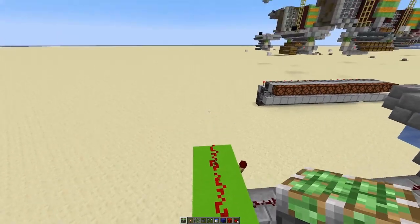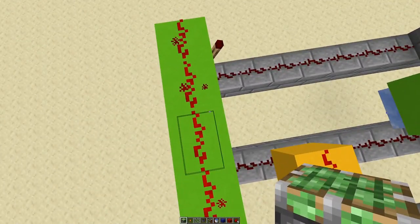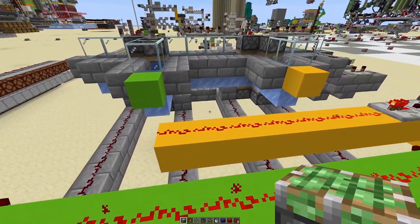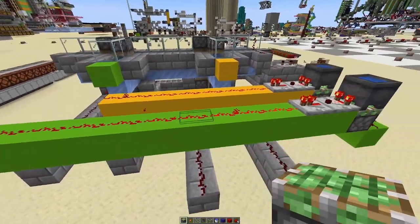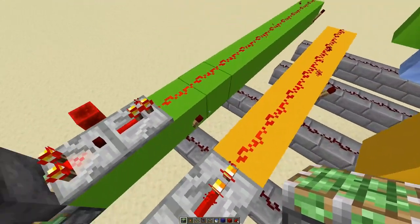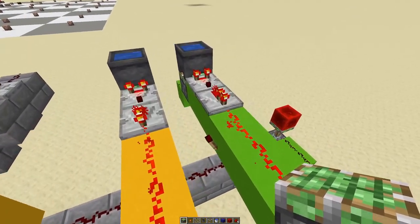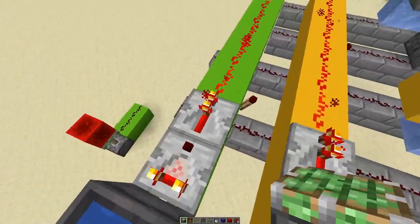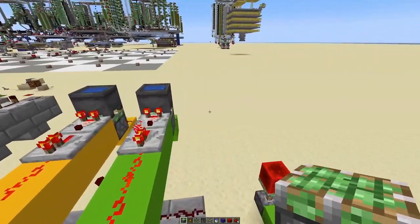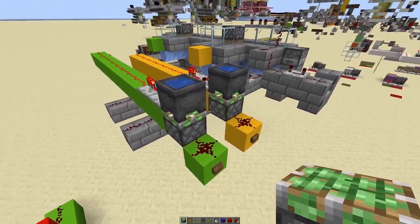If we need to prolong the signal, we can place repeaters somewhere between two lines to bring the signal strength back up. We just need a signal long enough for the torches to light up, so a signal strength of one or two should be good enough. With this setup where we feed in the bone meal signal, which has a certain length, we're basically good to go.